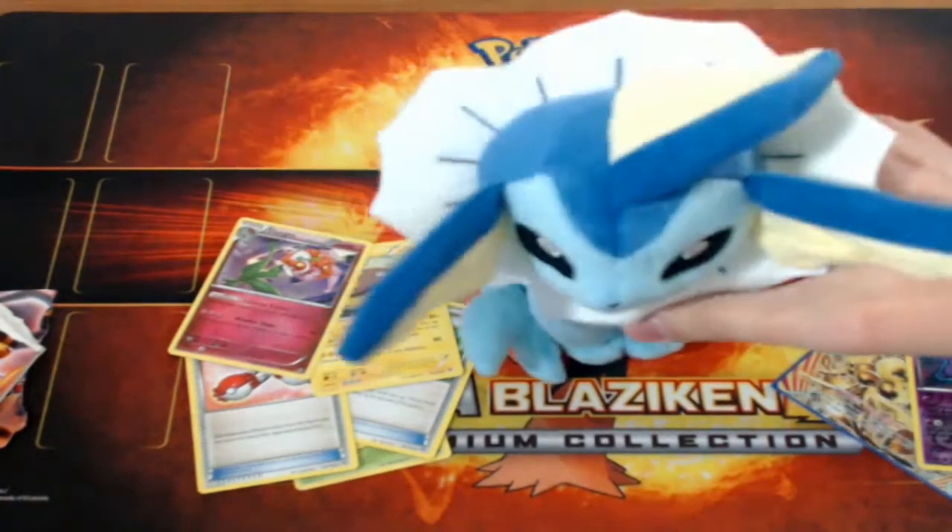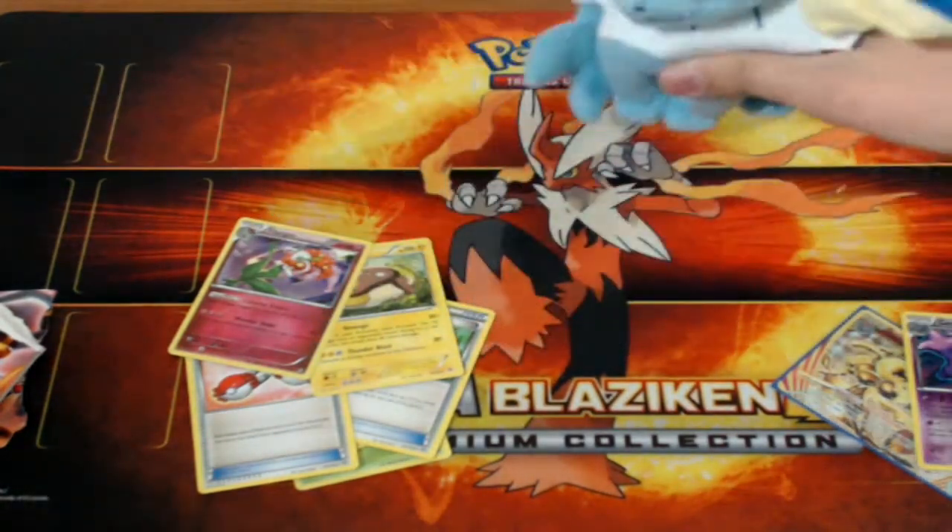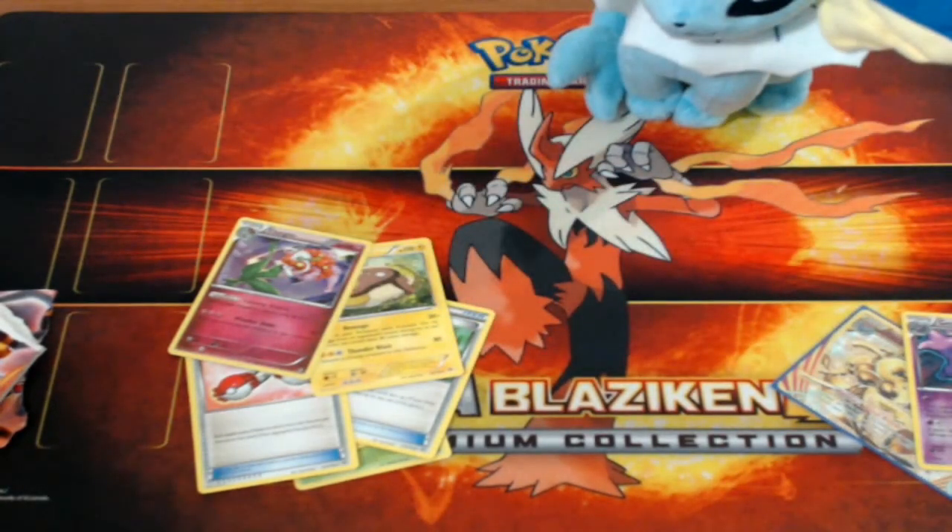And then my Vaporeon plush. I want to at least get Jolteon as well — they only had Vaporeon and Sylveon there at the time. My Walmart's not a big Walmart, it doesn't have a whole lot of space to put out a bunch of stuff. So if I see Jolteon, I'll get Jolteon. But if you guys enjoyed this video, do make sure to hit the like button. And if you want to see more Pokemon TCG openings, make sure to subscribe. I'll see you guys next time. Bye.